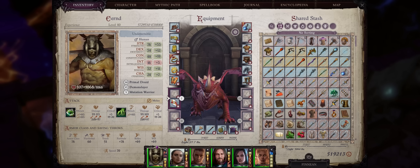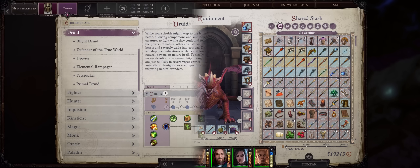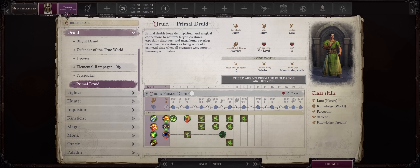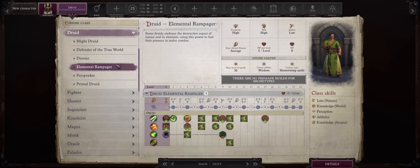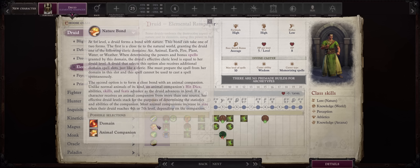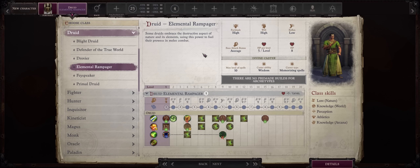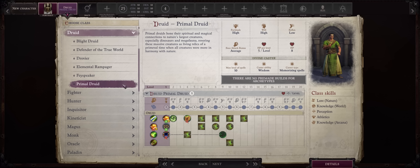So without further ado, let us get into our Druid Legend shapeshifter guide. For this shapeshifting character we'll be going Druid, and for the archetype I want to go with Primal Druid. You can of course go with Elemental Rampager, which does have some bonuses with natural attacks, but they don't have access to a path, which I find a cardinal sin. I do have one prepared for that archetype that I'll post later on, but for now I'd rather stick to Primal Druid.